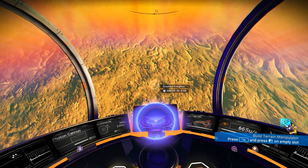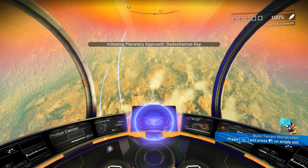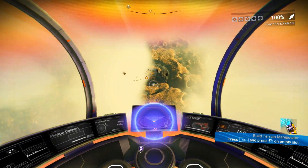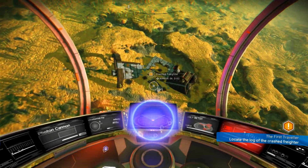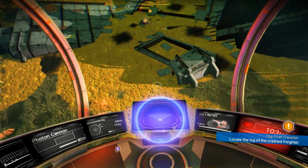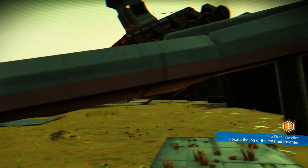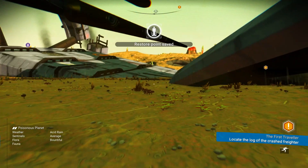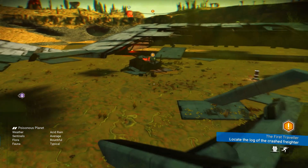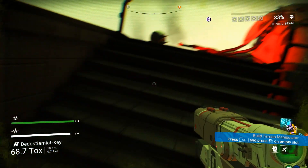A crashed freighter - we haven't seen one of these in a while. Testing my rocket ship and here it is - wow, I'll be damned. It looks intriguing and even makes strange noises, like there are still moving parts inside of it.